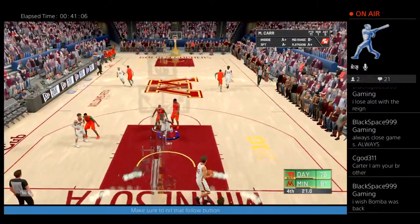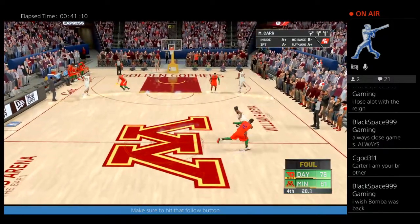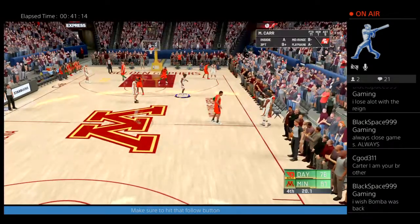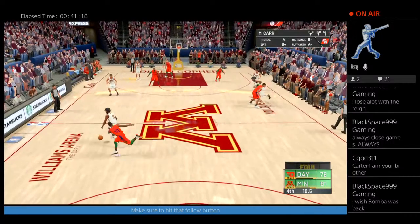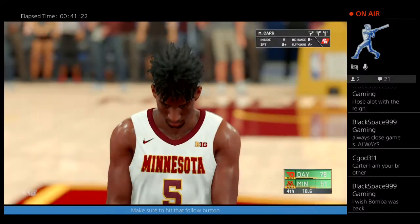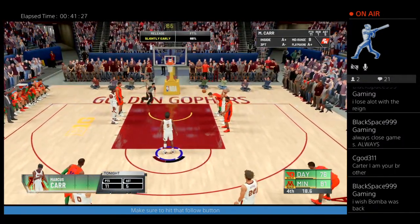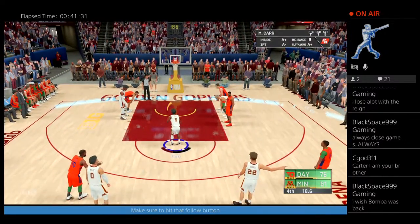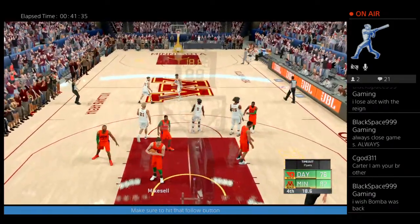Waste time — I think they're going to have to foul us. Pass it around, get some ball movement, waste that clock. A two-roo fade — no good. They've got 26 seconds to score at least seven points. Chapman makes it — now we're only up by five. Give it to Kalsher. They foul us. Crutcher's got four fouls. They foul us again — Crutcher, that's his fifth foul, one more and he's fouled out. Big free throws for Marcus Carr — first one no good. It's good — up by six.